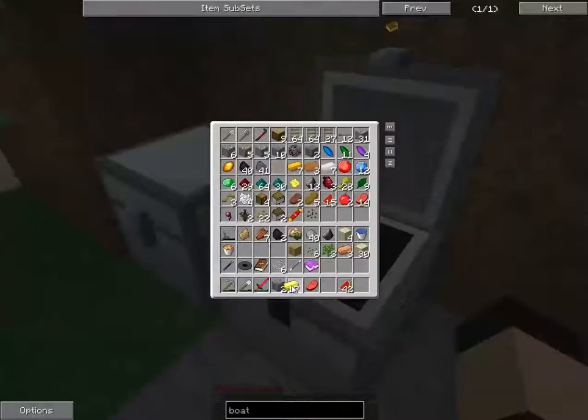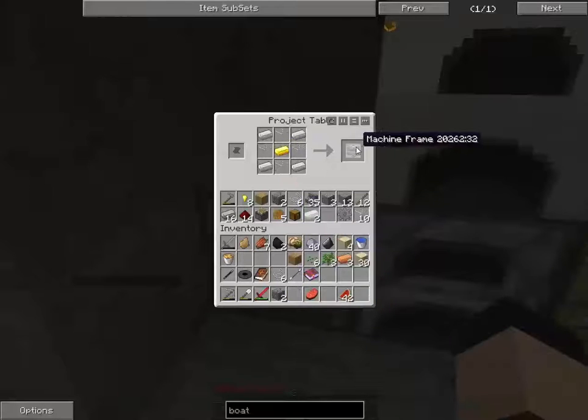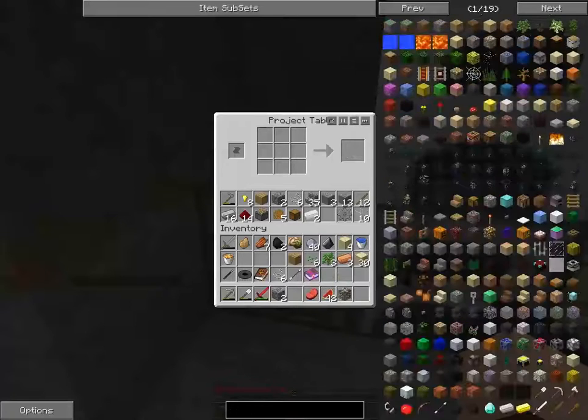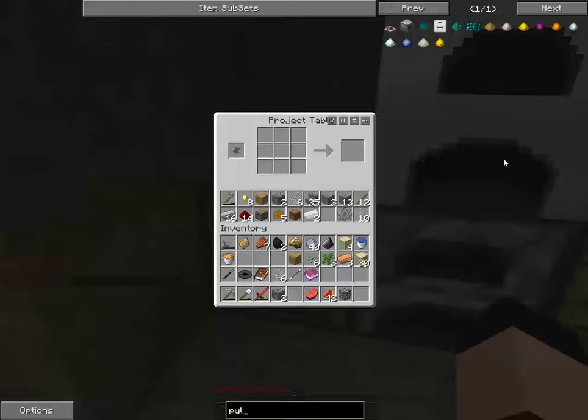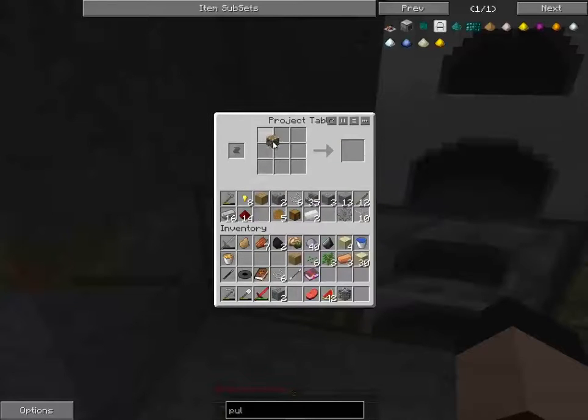We got one gold. There's the machine frame. We're probably going to build a Pulverizer — which needs the machine frame we just made, a redstone reception coil, copper, flint, and a piston. We got the piston. We need three copper and one more.